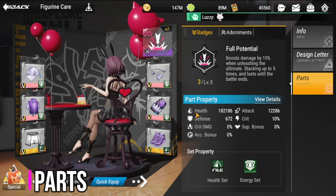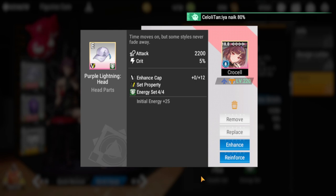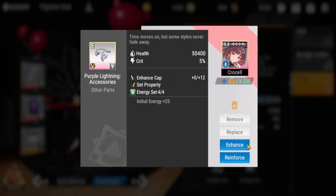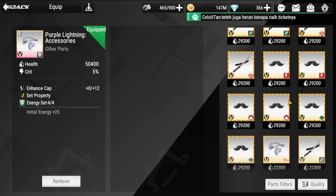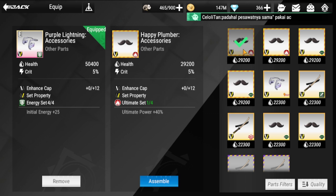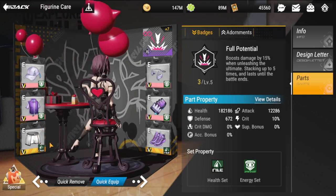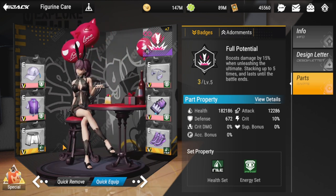For her parts, for the four-piece set I'm going with the energy set — it's an experiment to trigger her ultimate as frequently as possible. Your other options for the four-piece set are the ultimate set (second option) or the attack set (third option). For the two-piece set, you definitely want the HP set. She's a bit squishy at the back, so you need to give her as much HP as possible.